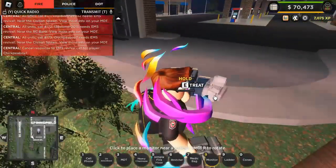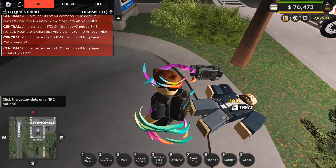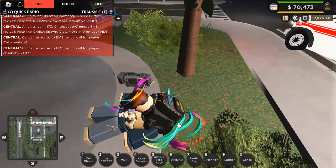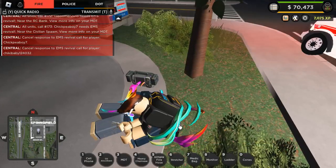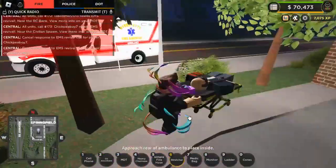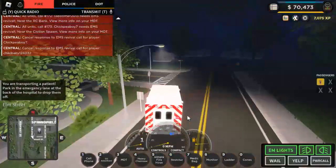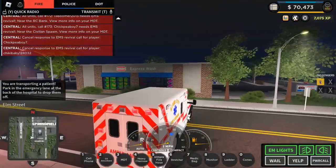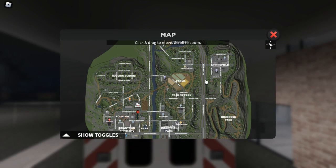This is how to revive an NPC. Place your monitor right next to them, then click on them about four times or more, hold D for treat, and select Inspect Patient. Wait until that's done, then Continue Perform Treatment and wait again. Then pick up your monitor, get them on the stretcher, and take them to your ambulance. You can only transport them to the hospital with an ambulance.